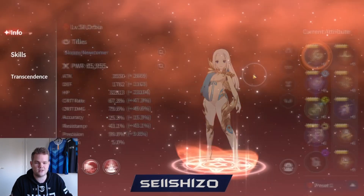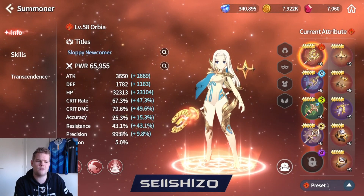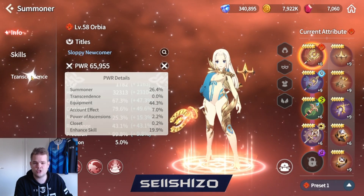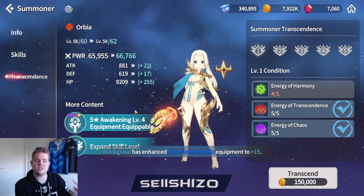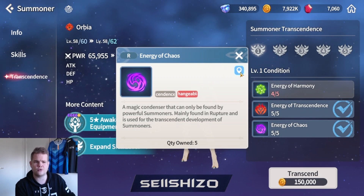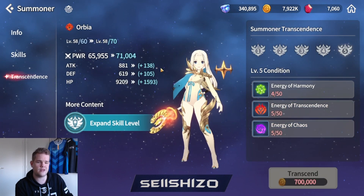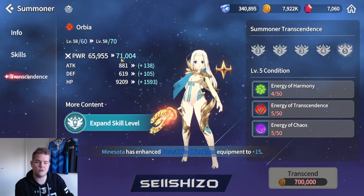We also have summoner power, which I've been slacking on - it will spike later when I can equip level 61 gear. Looking at the summoner breakdown: first is summoner level, which is 58 right now. Then we have transcendence, which you haven't done yet but gives a slight power jump each time you transcend using materials you get from path of growth. If I were to transcend all the way to level 70 I'd get a jump of about 6k in power, which is pretty nice.